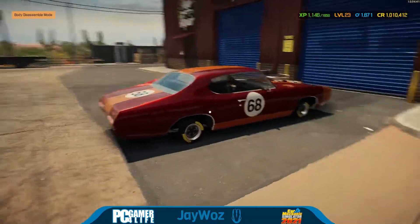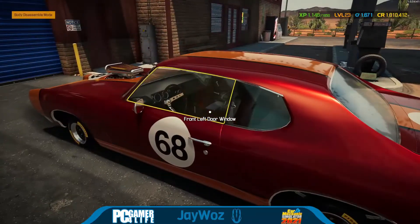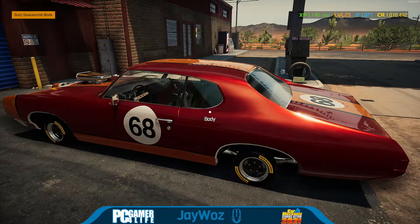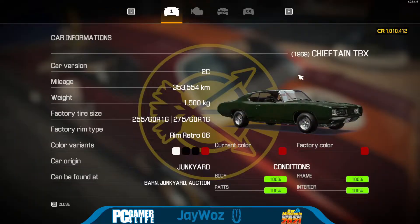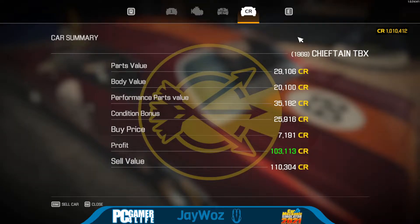Now last time I was here, we played with this thing — it had the world's smallest wheels. They were golf cart wheels and it did not exactly drive well in any form or fashion. But anyway, I'm going to sell this thing for $110,000, which is absolutely shocking in my opinion.